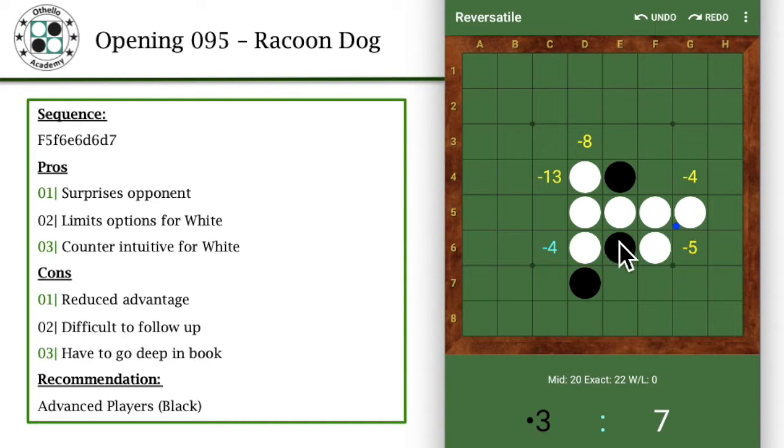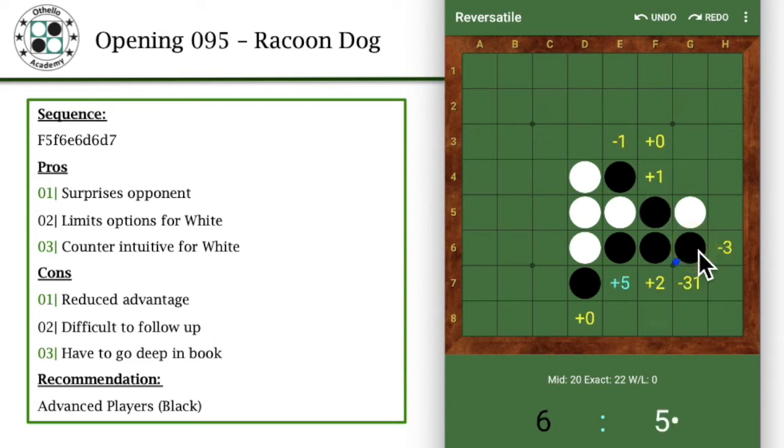Most players wouldn't miss this as white, so as black that's what you would want to do. Even though the software is recommending c6 or g4 as the better ones, the line that I learned from a Japanese player from Hayatis is this g6 move, which is quite interesting.